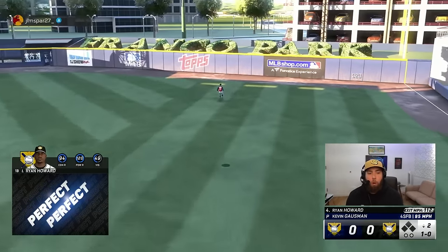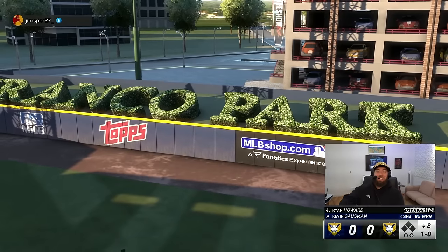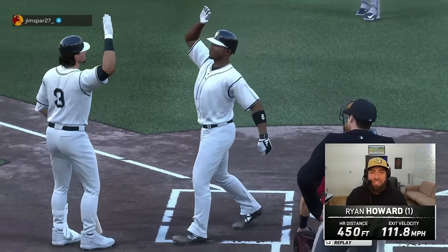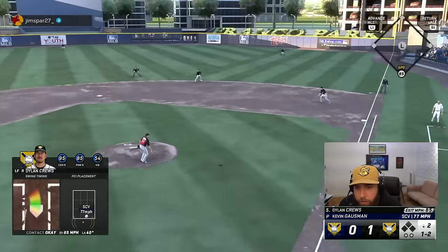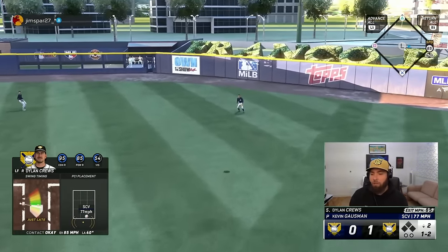Ryan Howard — perfect, perfect. All right, way gone! Do we have a distance marker? 450-foot pulled homer for Ryan Howard — that's a bonus in Pack Squads by the way, go watch Pack Squads. Hanging curveball one-two — he hangs a curveball over the plate and I didn't make him pay for it.